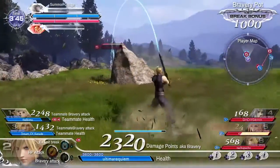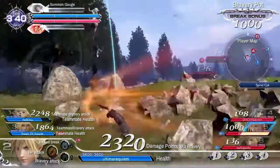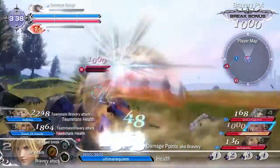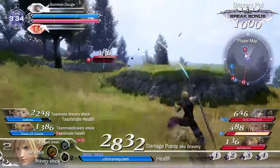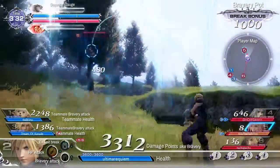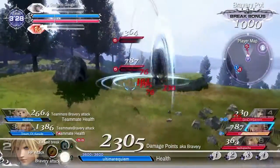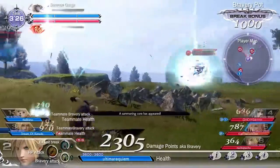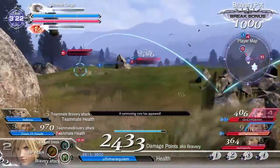Let's start at the top left and move all the way down into the break bonus. At the top left, that's your summon gauge. The more you fight, it actually charges, giving you better chances of actually getting a summon off. That's the light bar above the blue, and right below it is the red bar. The red bar is the enemy team, the blue bar is your team.